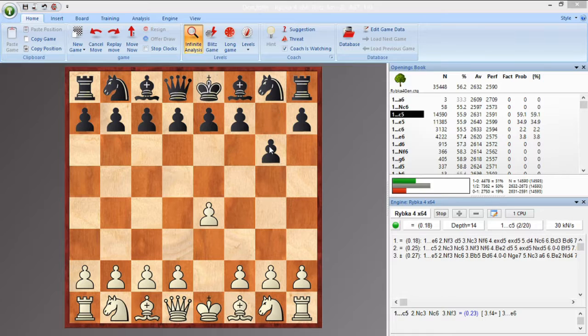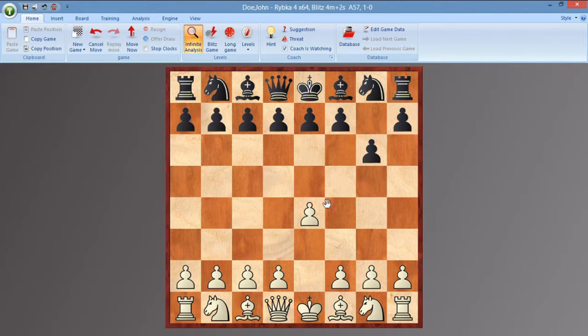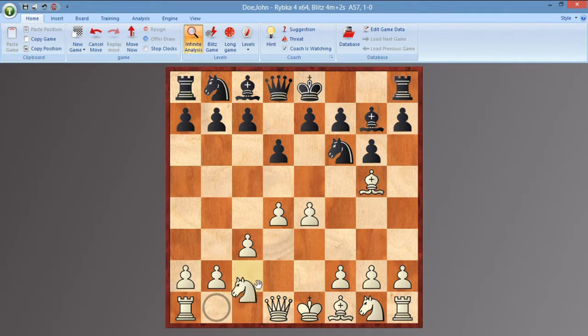Kasparov starts with E4, his opponent Colin McNab plays the Modern Defence, and then we follow the main line for a while: D6, stopping E5 straight away, Bishop G5, Bishop G7, now C3 supporting this diagonal against the Bishop, Knight F6, then Knight D2 to protect this pawn. That's why it's important to get the Bishop out first in these lines, so we can move this Knight without blocking the Bishop in.